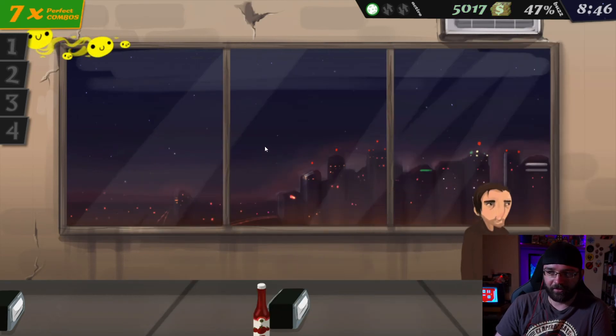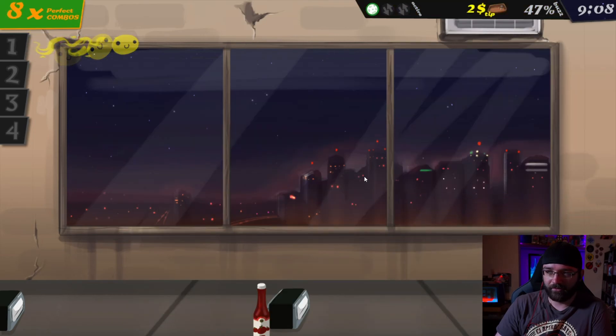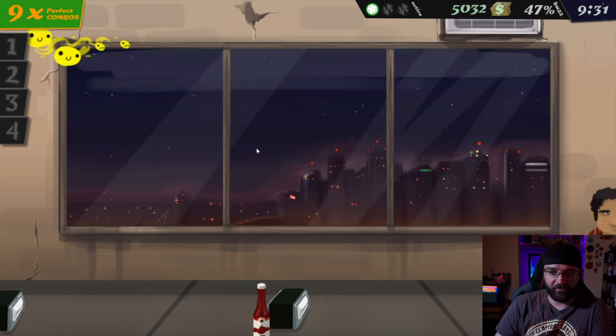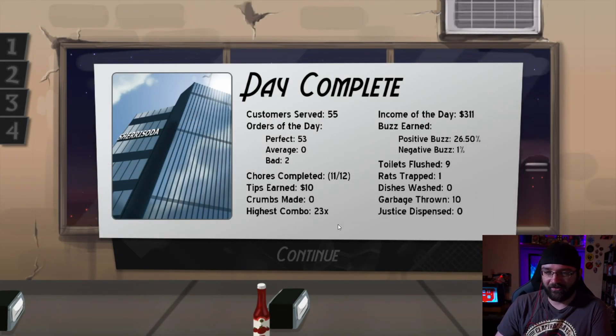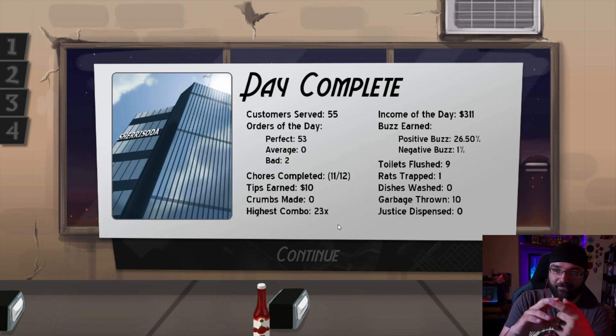The soda was a giant mistake - I really regret doing that. Can you guys keep tipping me? There's your beer buddy - where's my tip? Two dollar tip, hell yeah. The alcoholics are the good ones. Small cola with no ice, simple enough - the day is probably about over. Small cola with ice. Our toilet's clogged. Ten o'clock is the end of the day. We got 55 customers served, 53 perfects, no averages - everything I successfully did I got perfect - and two bads. I got 11 of 12 chores completed. Only 10 dollars in tips in a whole day when I'm the only employee - that's terrible. Highest combo is 23. Income of the day: 311 - hell yes. One negative buzz and 26 positive - we're doing good. Nine toilets flushed and we trapped a rat.